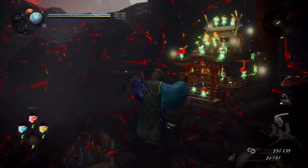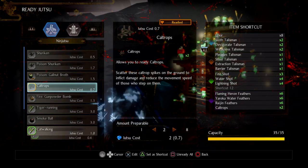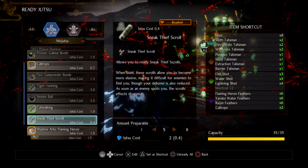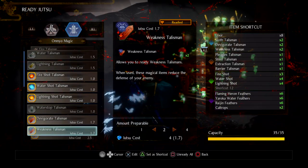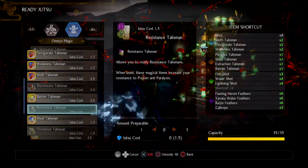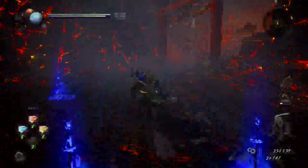I didn't actually show you what I've readied for Jutsu. So in readied Jutsu I've got Caltrops — just two of those — Catwalking four, Sneak Thief five, and then each of the Shadow Arts. And I've got Fire Shot, Water Shot, Lightning Shot, Devigorate Talisman — two each for Devigorate, Weakness, and Sloth. So I can recast one each for Barrier, Steel, Platus, and Extraction. That's all you've got capacity for at this point if you're running this build.